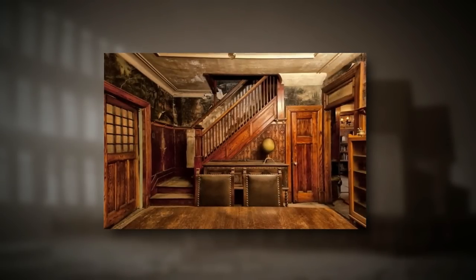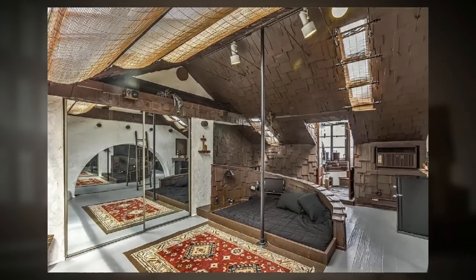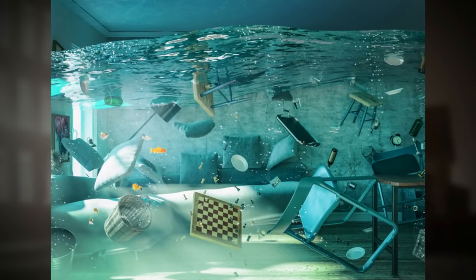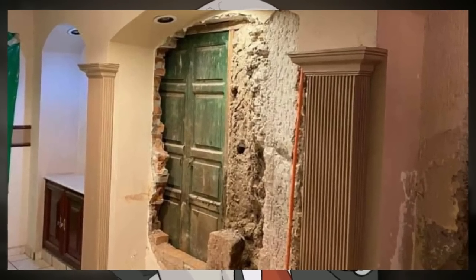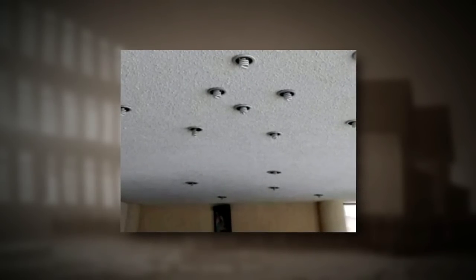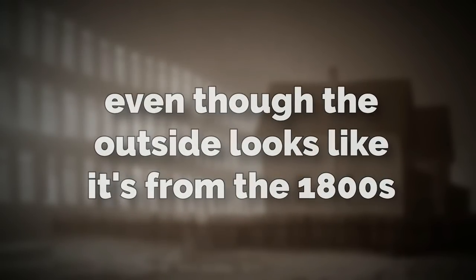The houses also have tons of non-Euclidean properties that make no sense. Some of them are massive on the inside but tiny looking on the outside. Some are flooded completely from floor to ceiling, and some of the doors open up to nothing but a wall on the other side. A really common thing is that the ceilings have an insane amount of light bulbs in them — just a ton of weird stuff happening inside, even though the outside looks like it's from the 1800s.